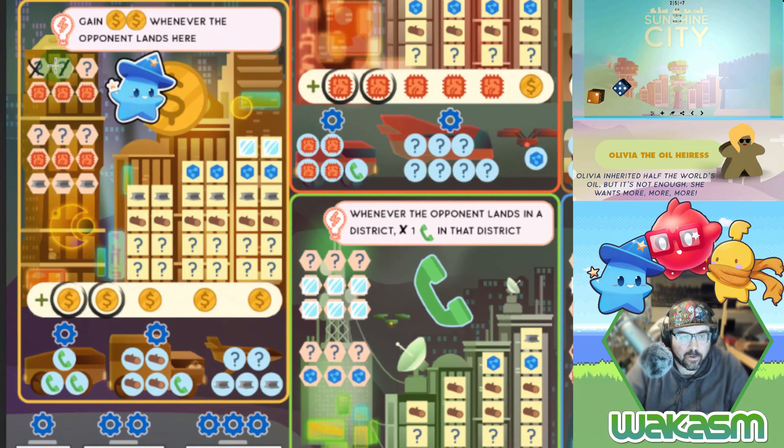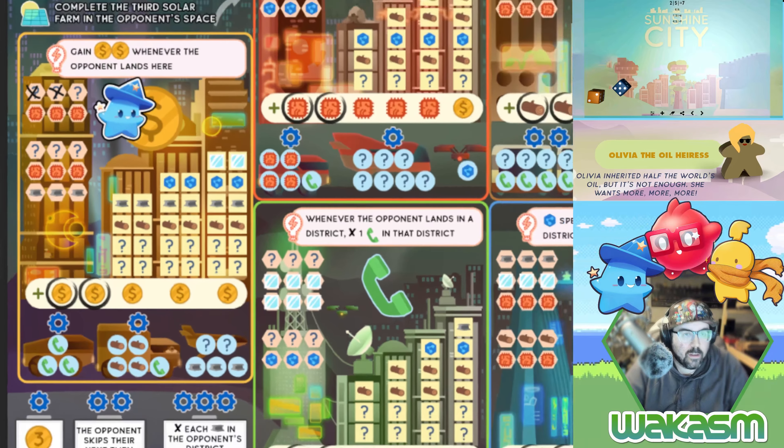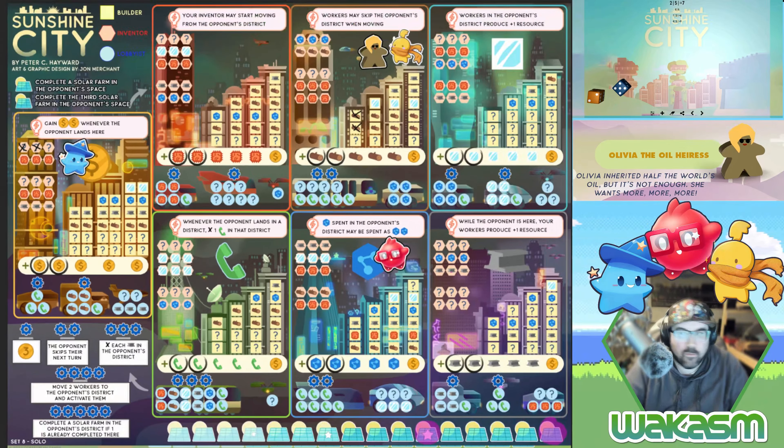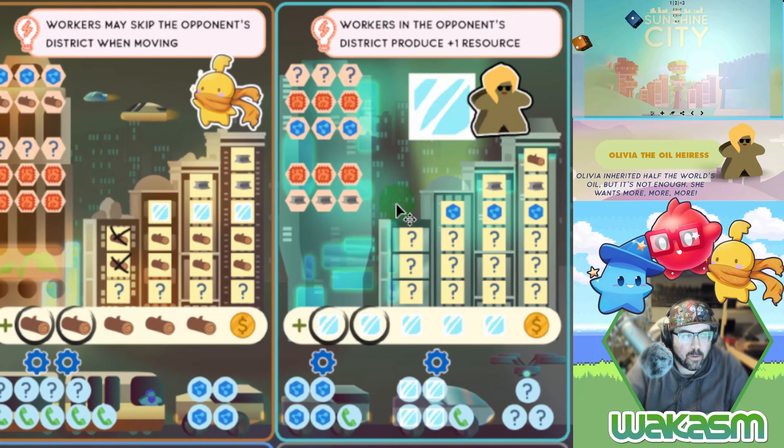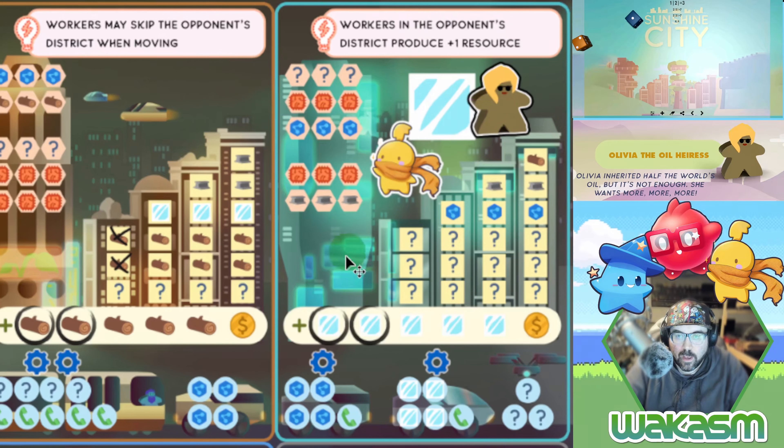I like the wilds she might generate by landing here. I don't know if it's the best way to play, but I tend to generate more resources — it's fun. We rolled a one and a two, so Olivia goes first again and moves here, which means I have to spend two resources here.